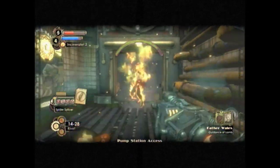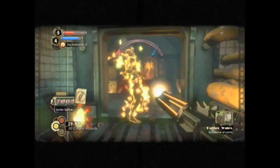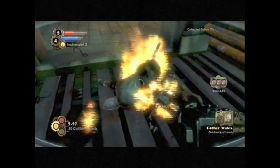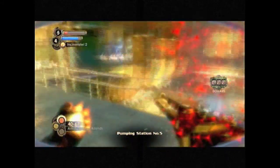It's time for the final confrontation with Father Wales and all of his congregation. Most of them are spider splicers, so we're going to take the opportunity to research them. His flaming corpse actually caught the second guy on fire — that was pretty awesome. It rarely ever happens.